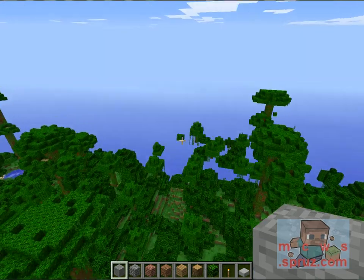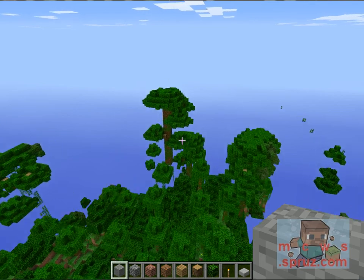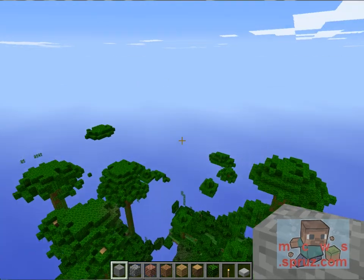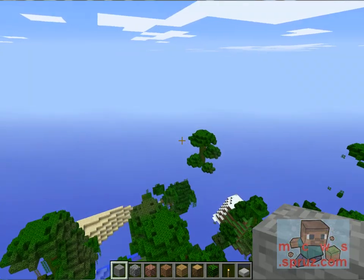But when you follow this jungle all the way through, if you turn around — basically do a 180 and go all the way back — you're going to come across a desert right about there, and ice plains over there.